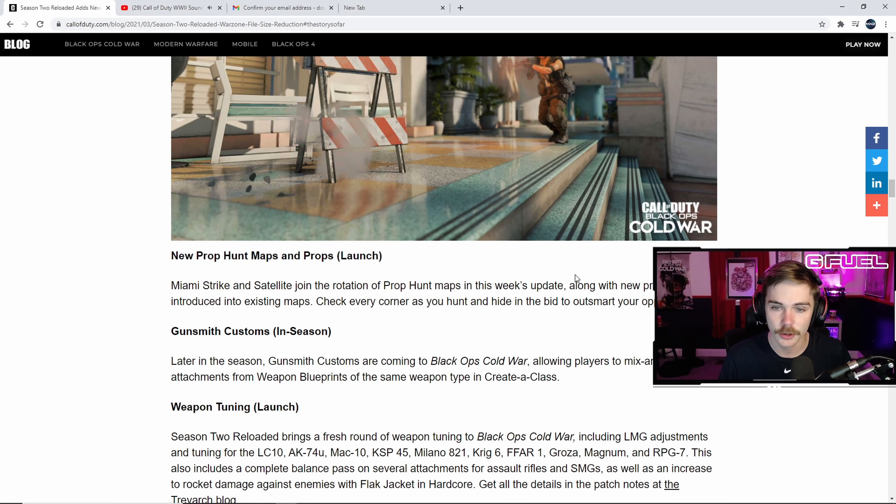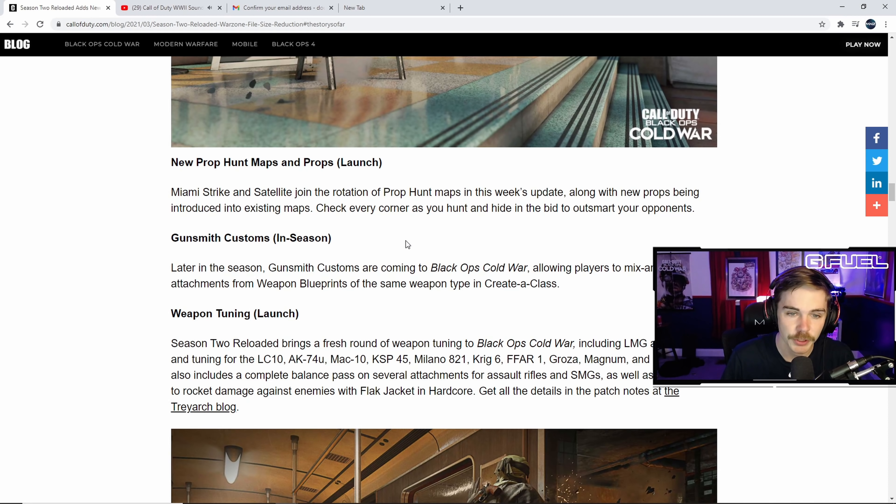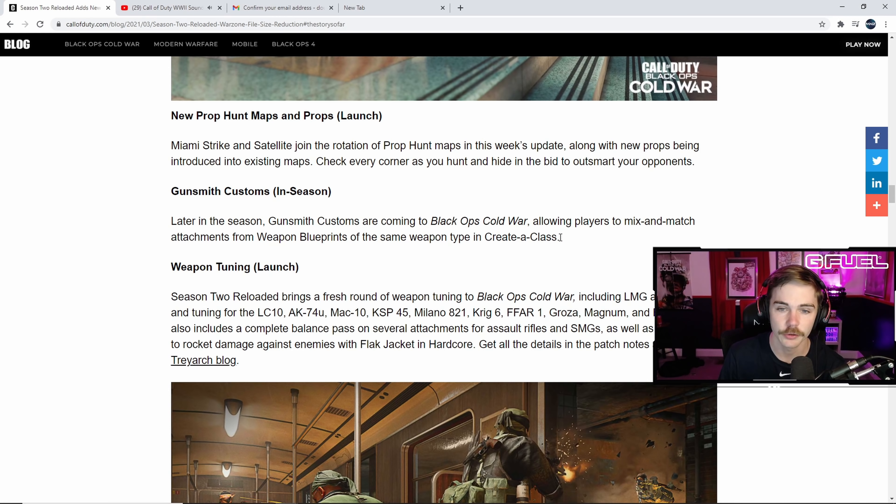Miami Strike is a new 6v6 map — a daytime version of Miami. They finally listened and changed the layout. You can see a video Treyarch posted on Twitter showing it's quite different, and hopefully it plays a lot better because Miami is terrible. Also coming at Season 2 Reloaded launch: Mansion for 2v2 and 3v3 face-off/gunfight modes.